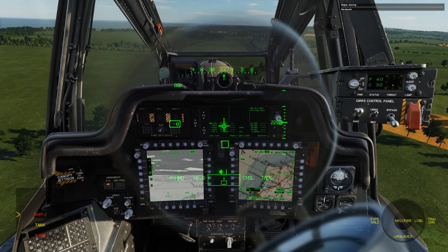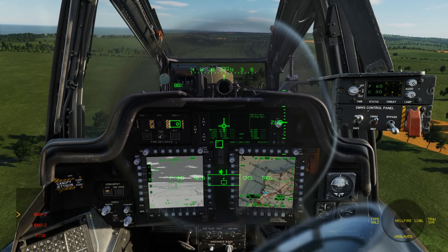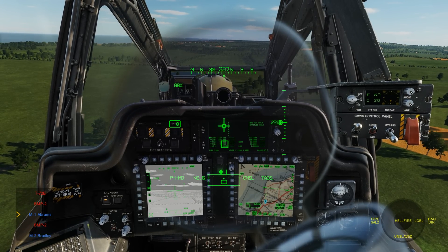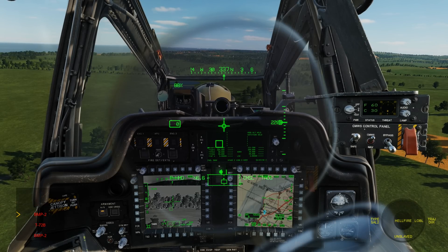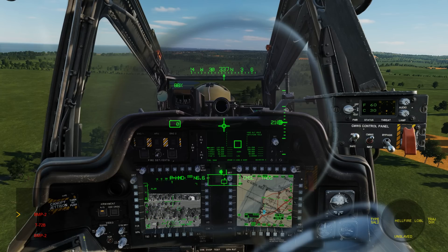Listings are color-coded: friendlies are blue, unknowns are yellow, and hostiles are red. If you wish to view all units, you can press Right Long with the target listing view, or back to just unknown and hostiles by pressing Left Long. To have the CPG change the zoom level on a target, press Up Long to zoom in or Down Long to zoom out.